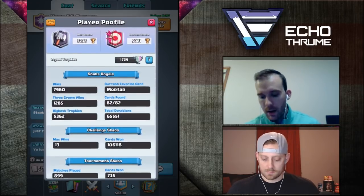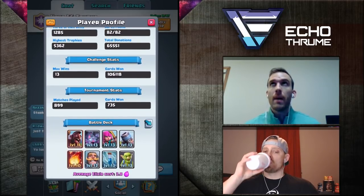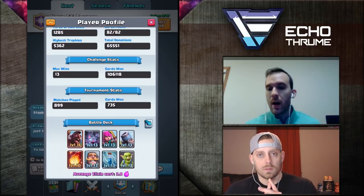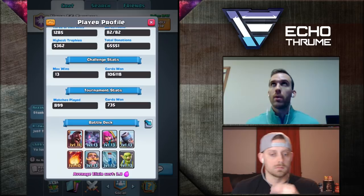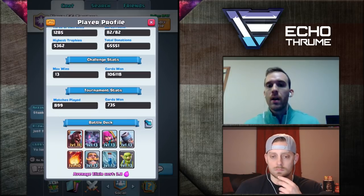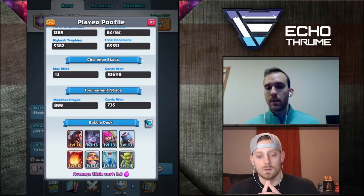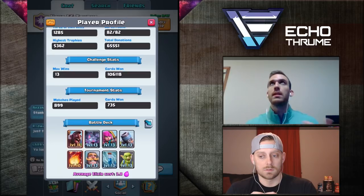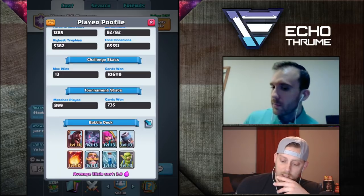Three musketeers is a huge investment, similar to a golem, so if I can stop him from dropping it I can really control the tempo. I have the hog and mortar so if I just keep the pressure up I can control what he plays. About choosing to fireball that pump — he had a knight coming down the lane and dropped the pump. If I fireball then, he'll drop his three musketeers behind the knight and I'll be in trouble. So I waited until the knight crossed the bridge and he chose not to support with three musketeers, then I fireballed. Whether I let him get the two elixir first and then fireball, or fireball first, he still gets the two elixir — so by delaying I stopped him from playing three musketeers, and the value is the same.